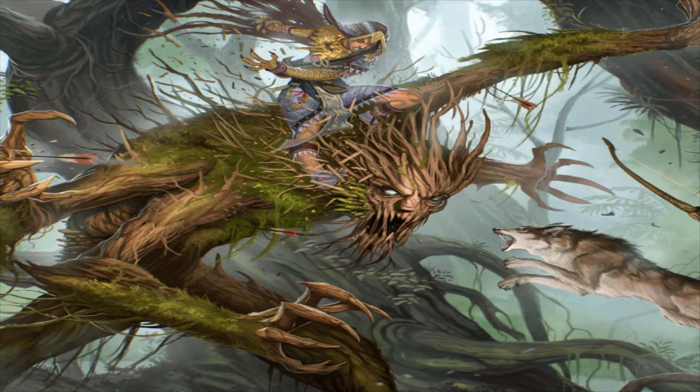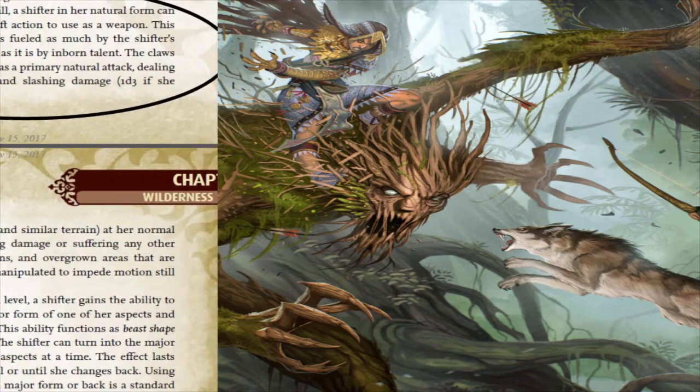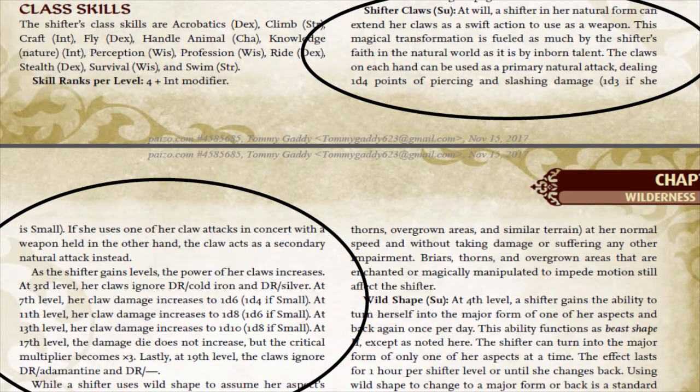For a quick rundown: the Shifter is a full base attack progression class whose natural attacks progress as they level — sort of like a Monk, sort of like a Warpriest's Sacred Weapon — in that they start doing 1d4 points of damage and by 17th level they'll be doing times-3 critical at 1d10 damage. The Shifter has several aspects it can place on itself for buffs and special abilities, and it gets its Wisdom to its armor class when not wearing armor, like a Monk.